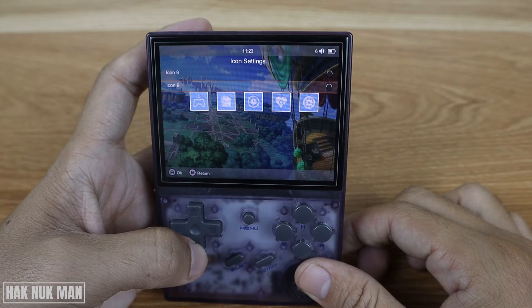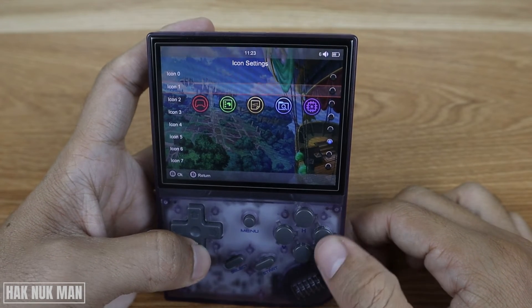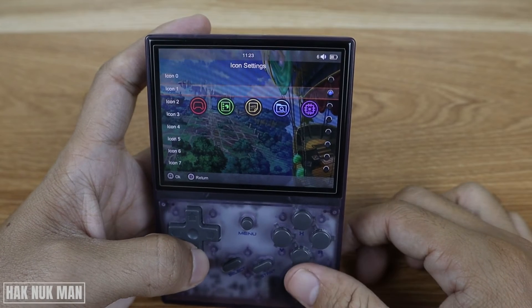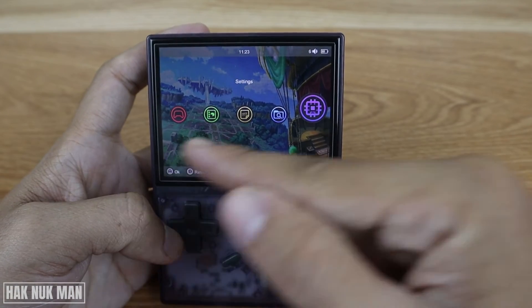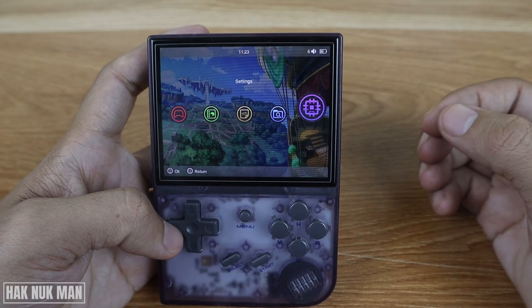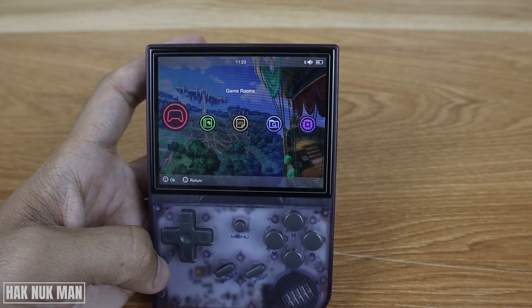We've got nine icons that we can choose from. I select number one and then press back. You can see now it's changed and we got what we wanted.